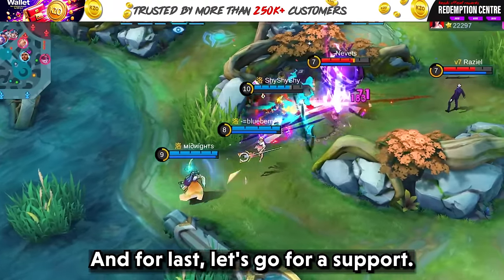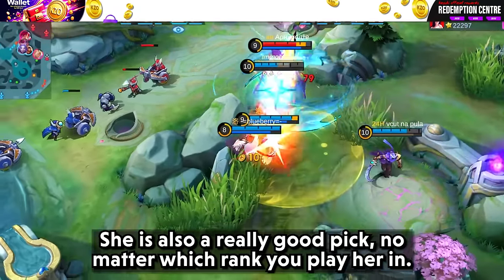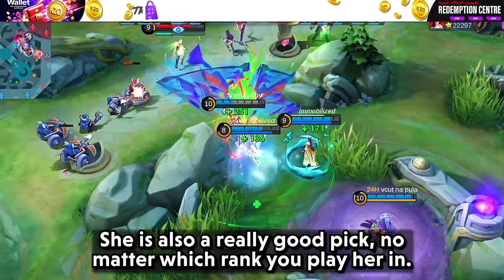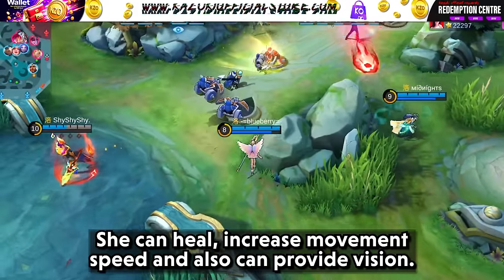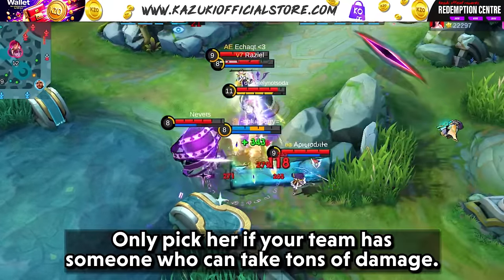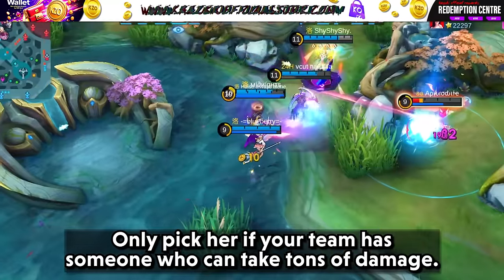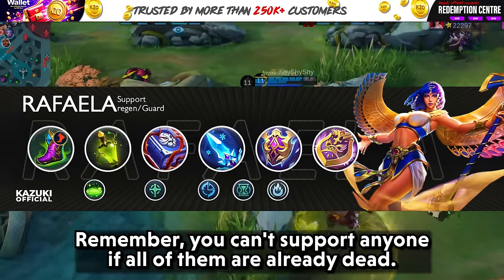And finally for Support, it should be none other than Rafaela. She is also a really good pick no matter which rank you play her in. She can heal, increase movement speed, and provide vision. Just don't play support like a tank — only pick her if your team has someone who can take tons of damage. Remember, you can't support anyone if all of them are already dead.